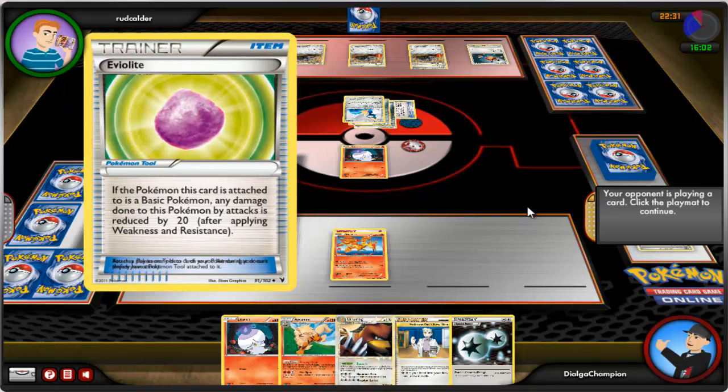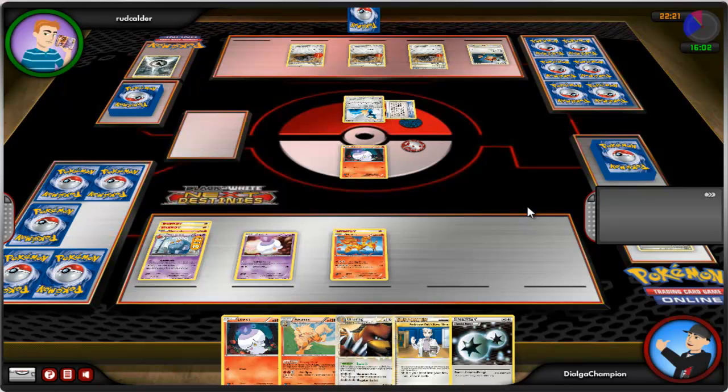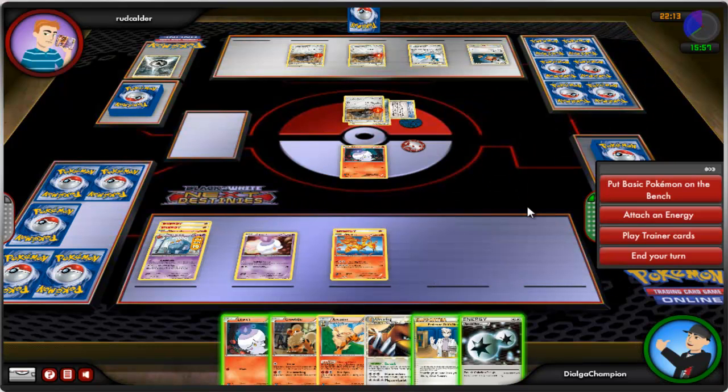He equips a Steel Energy to his Durant. A third Eviolite goes onto his other Durant, then he retreats Cobalion to send out Durant. Here comes the famous Devour strategy — he gets to discard a card off the top of my deck for every Durant he has in play.